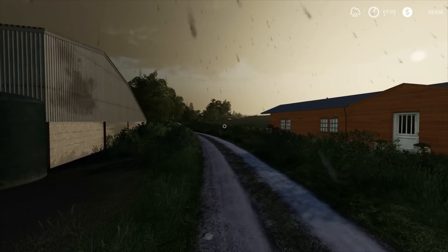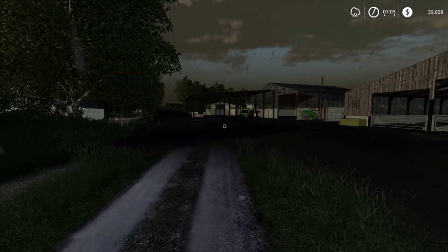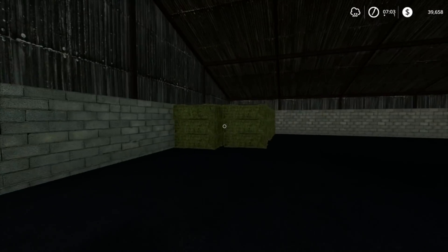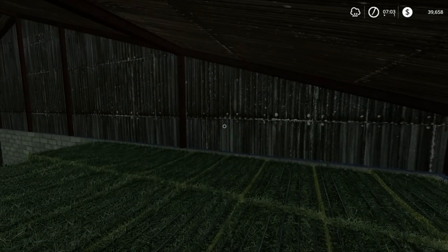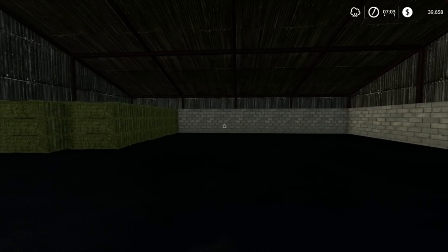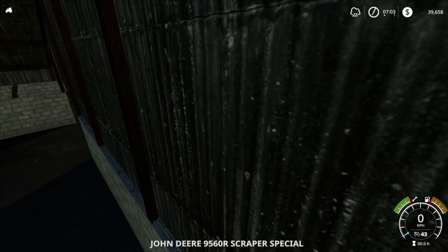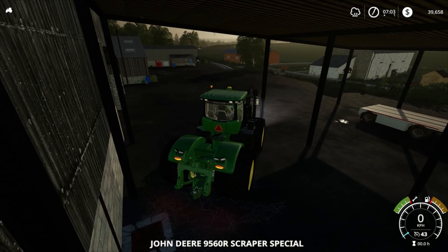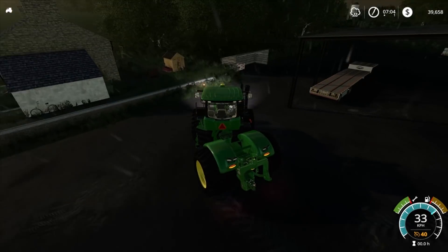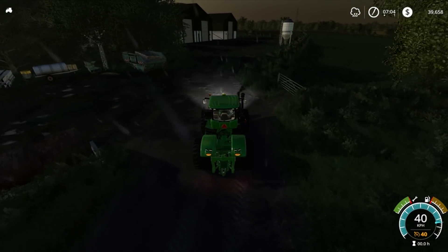I've got our bale wrapper over here ready to go, but we don't want to be wrapping wet grass bales because it'll probably make our silage go moldy and stuff. So I've put all the bales in here and tried to square them up as best we can. If we put some hay, silage, and straw bales in here we should be alright. We don't want wet straw so we have to wait for it to dry.